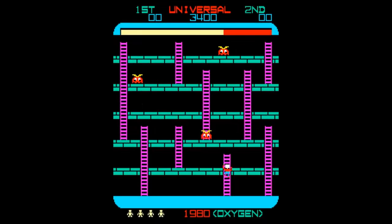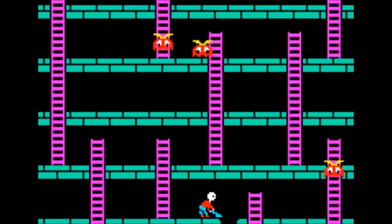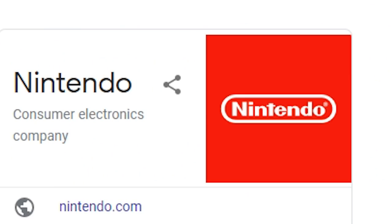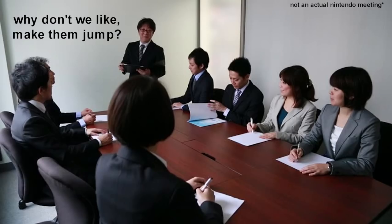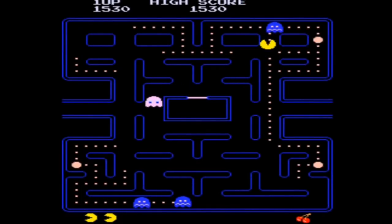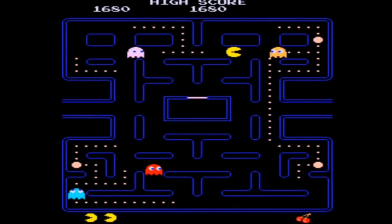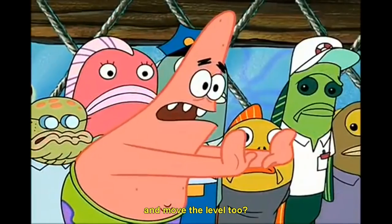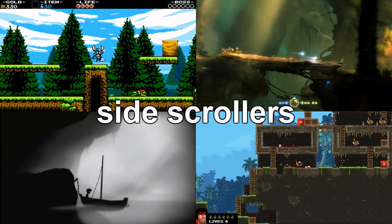At its origins, platforming was basically just ladders. It took until 1981 when Nintendo thought, why don't we have the characters jump too? And then Donkey Kong was born. These early games were mostly played on a fixed screen where the player could move around a singular level. Around the same time, some developers realized they could move other things besides the character, and side-scrollers were born.